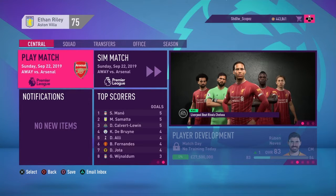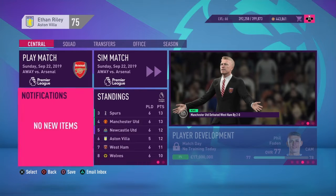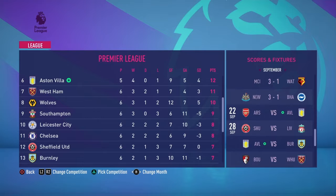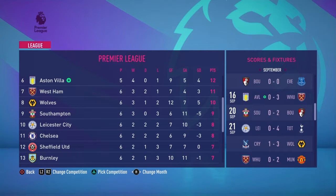Welcome back to another episode of the FIFA 20 Aston Villa Road to Glory. I've been doing a bit of off-camera work. I've only played one game and simmed one. We did take our first loss of the season, unfortunately, on a sim to West Ham. I played two games and also beat Burnley 2-1, with Samata scoring another header. Great goal.